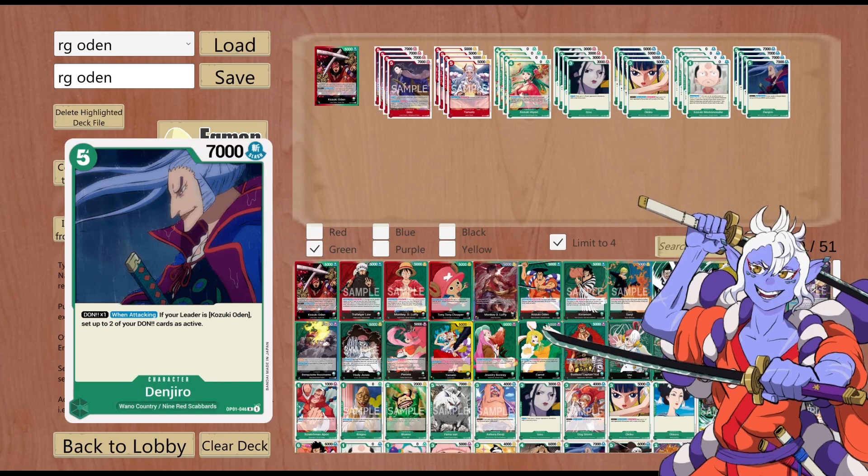On to Denjiro — you have Kozuki Oden as your leader, I don't see why you wouldn't play this card. It has Don recursion, it's a big body, and it gets 1k counter from the leader. This is a standard card.